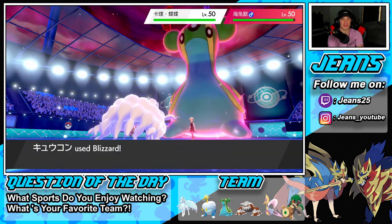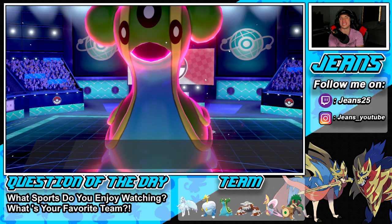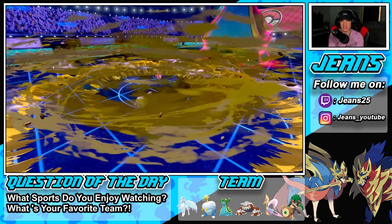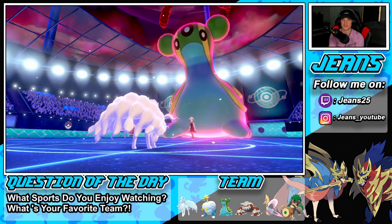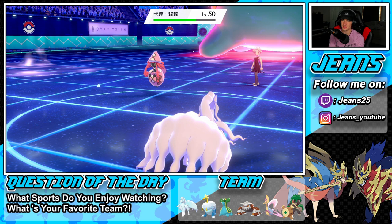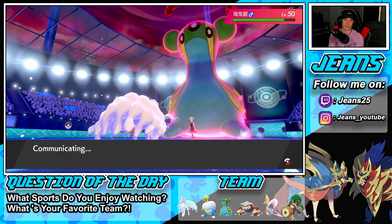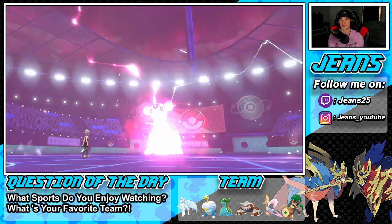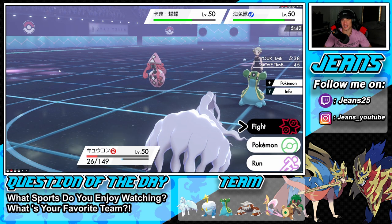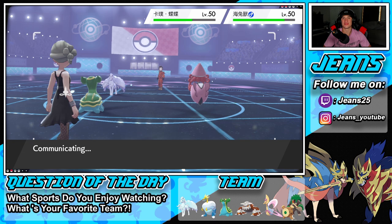He did get out that tailwind which really carried him. What pushed us over the edge was the Shuca Berry not being able to eat — I really wanted that Shuca Berry to work so we could get off another turn, but it didn't and we ended up losing. So we're just gonna keep our Ninetales alive and roll into the second battle.